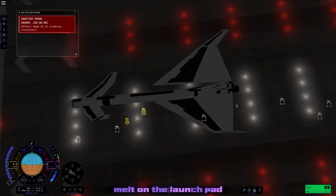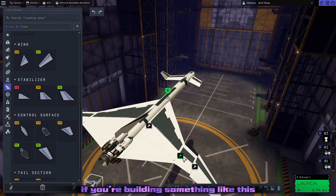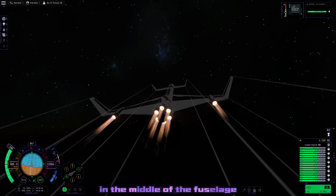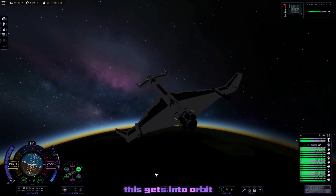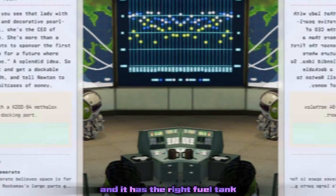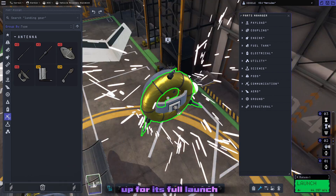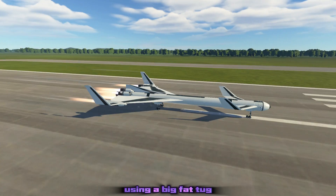Unfortunately, the first versions of it did melt on the launch pad, and that's a direct result of putting the landing gear on the wings. If you're building something like this, I'd recommend you put the landing gear on the fuselage and then drag it out to wherever it needs to be. That puts all the weight in the middle of the fuselage, and KSP2 radial joints really aren't that strong right now. We then load up our attempted Gilly probe — it's just going to be a very simple little probe using a big fat tug.